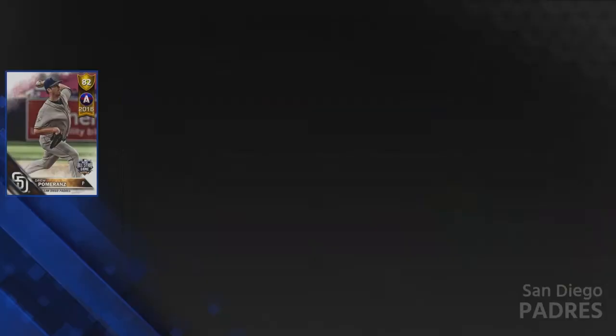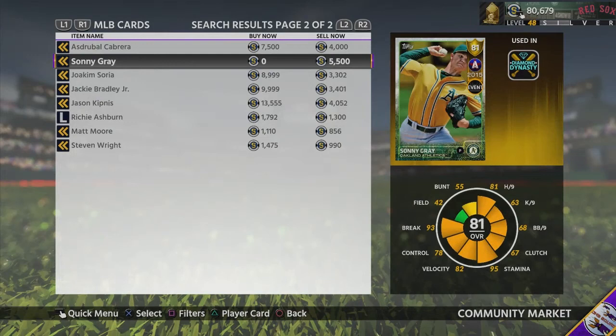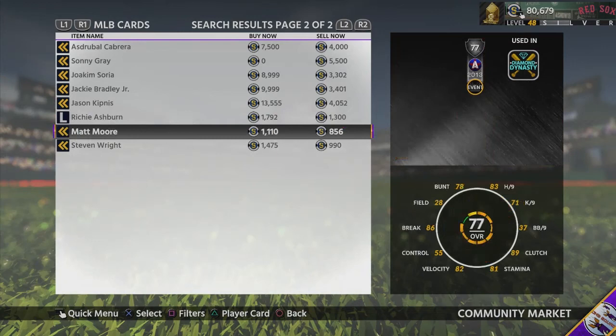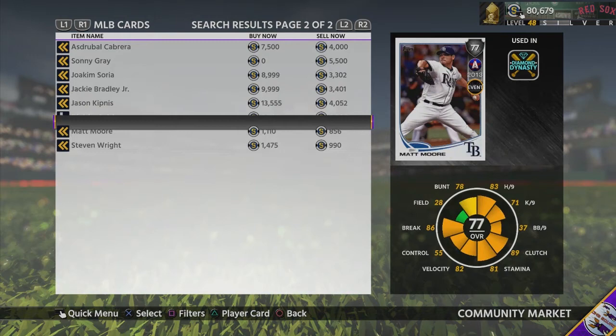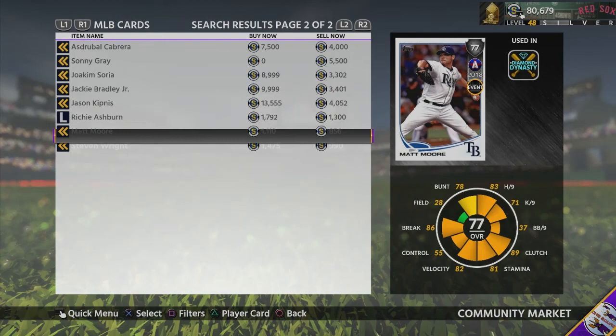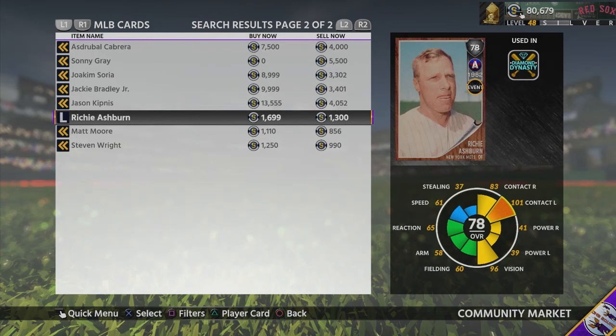We also got Drew Pomeranz as a decent starting pitcher, plus Asdrúbal Cabrera, Sonny Gray, Joaquin Soria, Jackie Bradley Jr., and Jason Kipnis. I probably should have waited to sell my players because these cards are going for over a thousand stubs now. I had about 10 Richie Ashburns, eight Matt Moores, and 10 Steven Wrights — if I'd waited I probably would have made an extra 5,000 stubs.